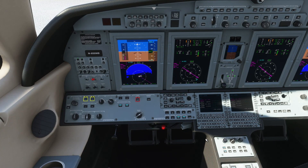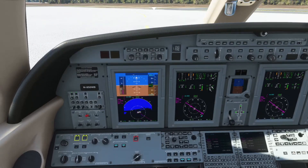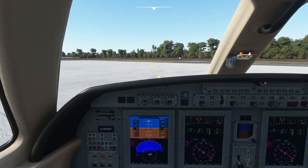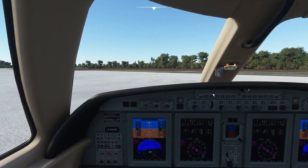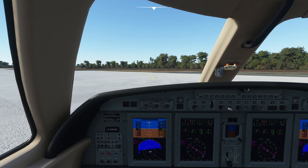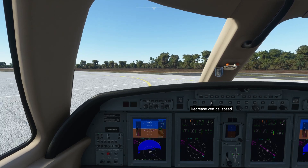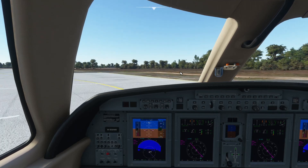We have runway 8 and 26 available for us today. With the wind being essentially calm — just about one knot — we're going to use runway 8 for our departure, and we've already got that set up in the FMS. Taxi light is on. Everything looks good. We'll go ahead and release our parking brake and start our taxi to runway 08. As we go, I'm going to turn the flight director on and set a vertical speed mode. About 2,500 feet per minute should work for our initial climb out.